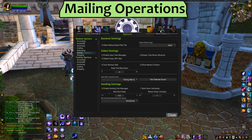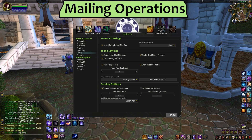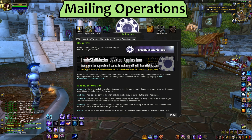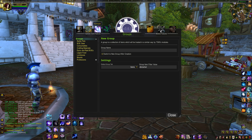Next, let's talk about how we can use mailing operations to quickly send things where they need to go. We tend to send the same things to the same people over and over again — you're sending herbs to your alchemist, BOE gear to your bank alt, lockboxes to your rogue, cloth to your tailor, etc. Mailing operations automate a lot of this process and let you do all of the above with one button. The same groups that we set up for selling things can have mailing operations added to them. You could also make new groups just for mailing, for items like lockboxes that you can't sell.